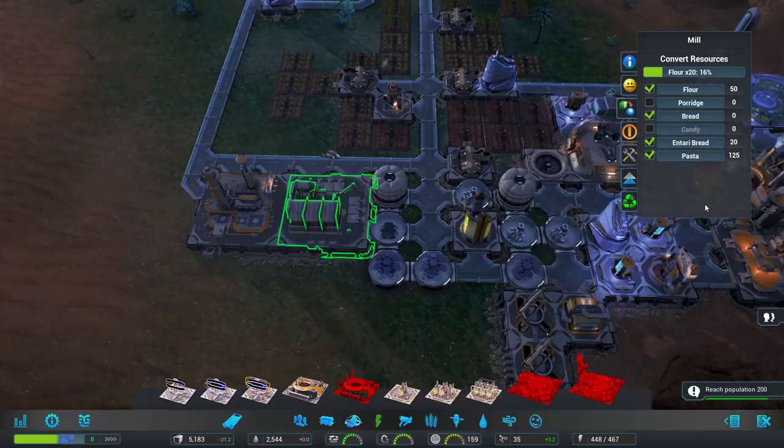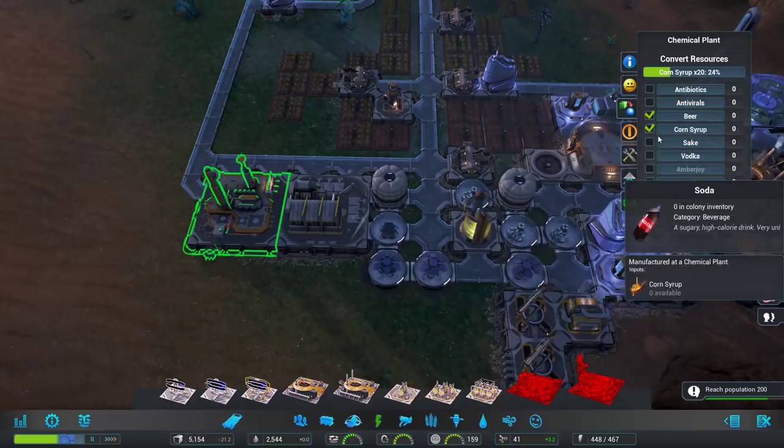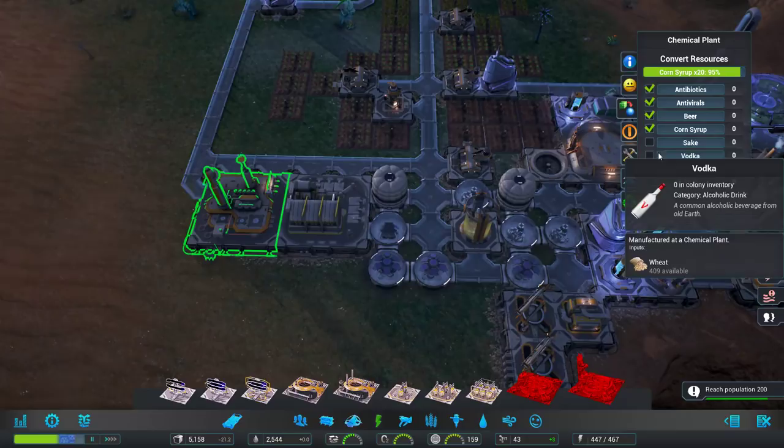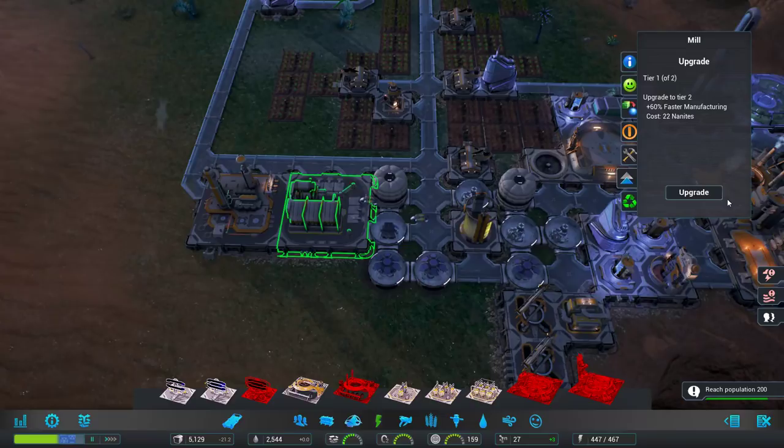You can also get your barley converted into porridge, but I don't think I'm going to do that — we'll probably use the barley to start producing beer. Now that we've got flour, the bread is lit up. So we can turn flour into bread, or a combination of flour and Antari into Antari bread — which I assume is better. You can also make flour into pasta. I might want to turn all those on to get a lot of variety: regular bread, Antari bread, pasta, porridge — now all of a sudden people are getting tons of different food.